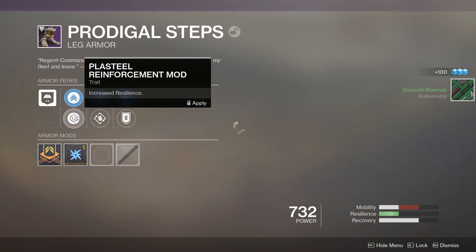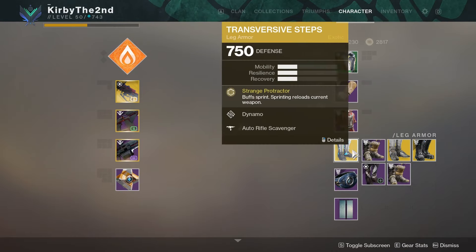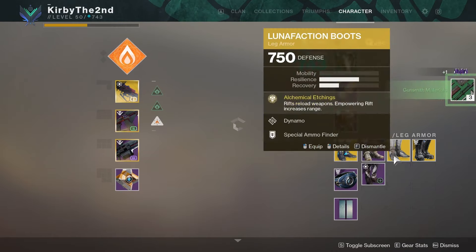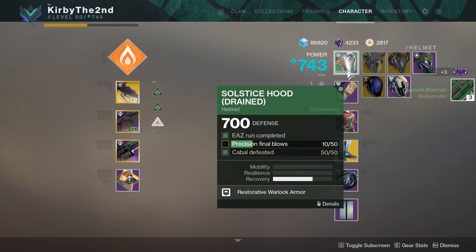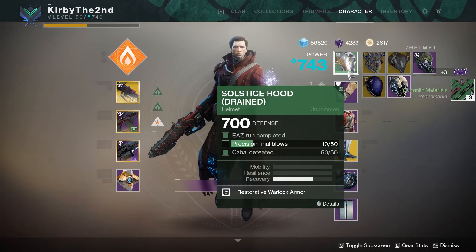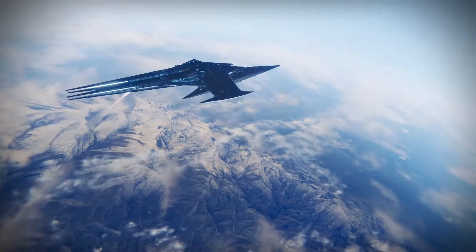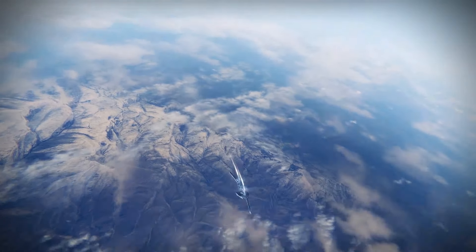Checking the post-run armor progress: Cabal kills are done. Now just need precision final blows to finish the helmet.